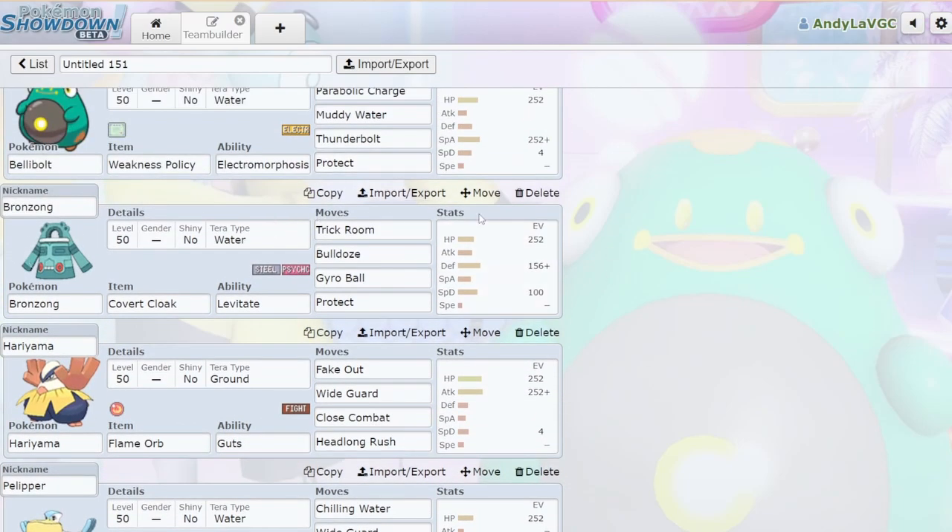So what I decided to do was run Bronzong, who's slower than Bellybolt, and just accept that I'm gonna take the Parabolic Charge damage. It doesn't matter because I'll get HP back from it anyway. There's not really a standard Bronzong, so right now I'm just running all Bulk — Trick Room, Bulldoze, Gyro Ball, Protect. Gyro Ball is really good into Fluttermane, it's really good into Iron Bundle.